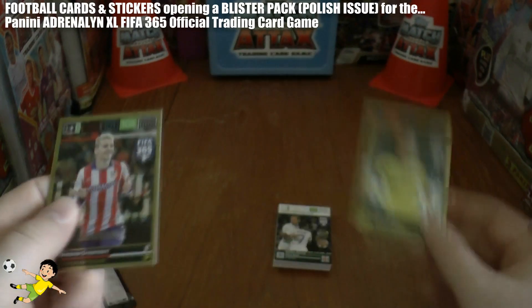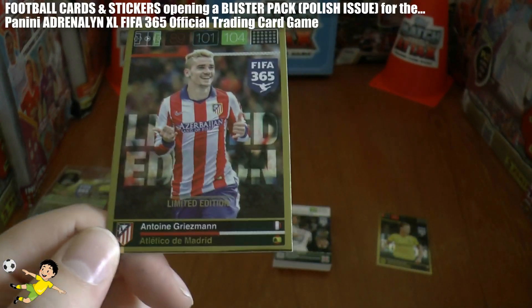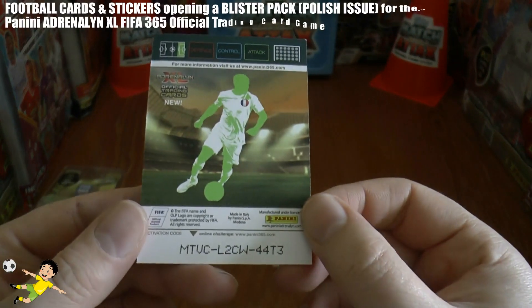Piszczek's ratings are 95, 93, and 84. The second limited edition is French striker Griezmann of Atletico — much higher ratings: 89, 101, and 104! Wow. And there's his code — I'm sure some of you guys will want to use that.